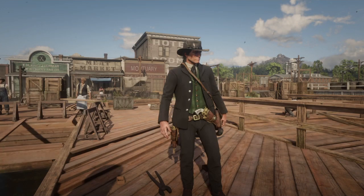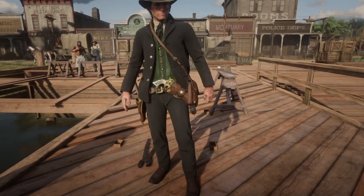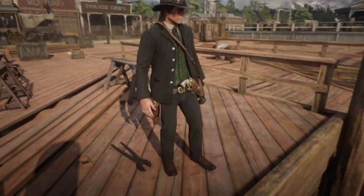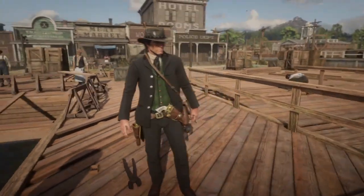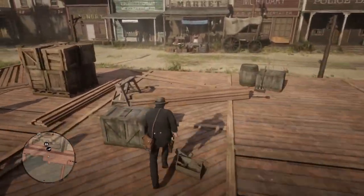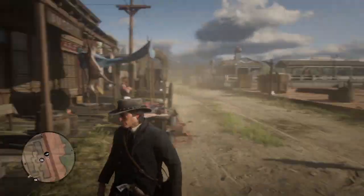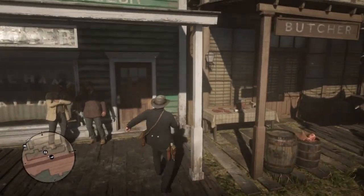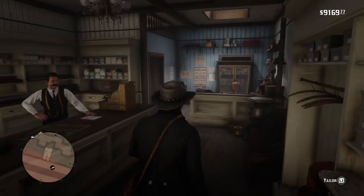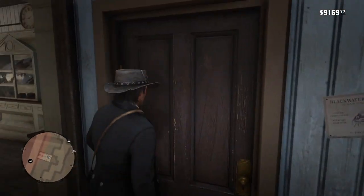Hi everybody, welcome to another video. In today's video we are going to be trying to make John Marston's elegant suit from 1911 in 1907. I really like how this came out. I have not been in this save for a while — this is my 100% save. Now there is one part of this outfit I forgot to take off, and it's the talisman on the satchel, so we'll take that off when we're doing this. But for now, let's go ahead and break this outfit down.